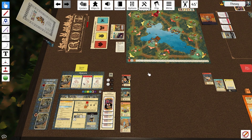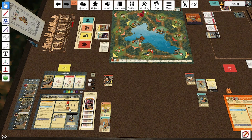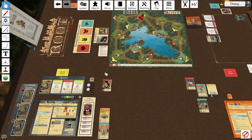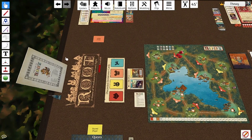Before I draw that card, do I want to aid the cats? Get a little aiding action in. Sure, give them a bird card. Best friends right there — Arbiter and Marquise. So one point for Charm Offensive, one point for exploring, and one point for aiding. We'll now draw a card and end the turn.